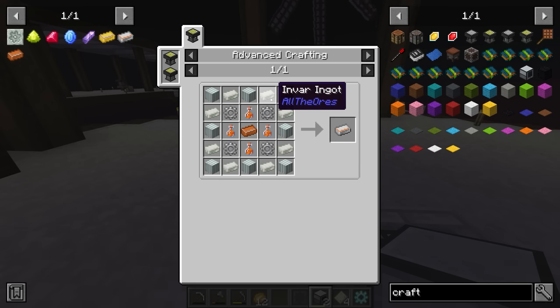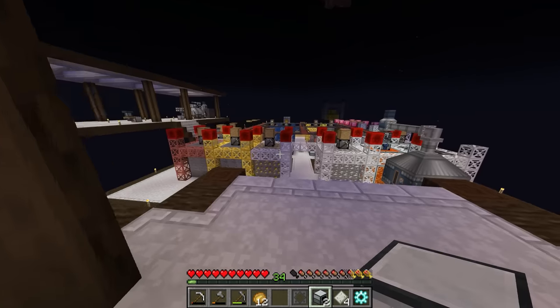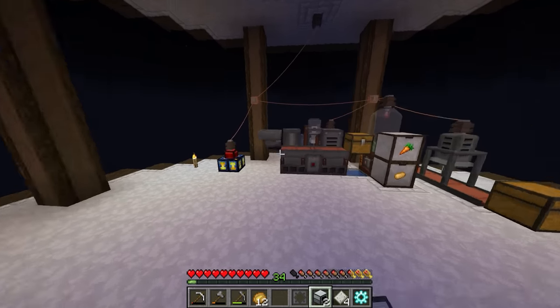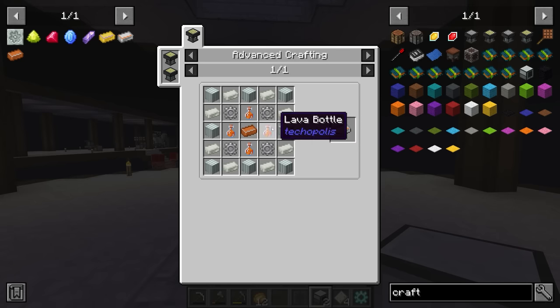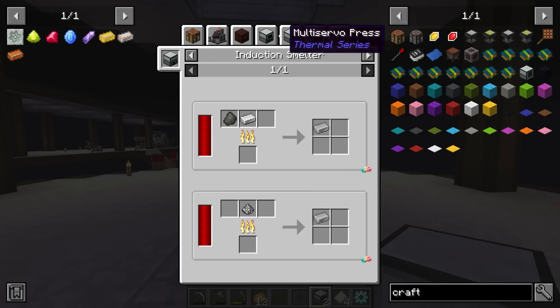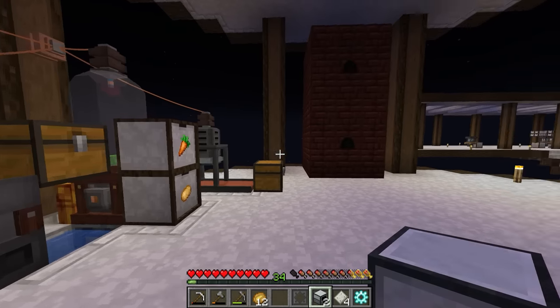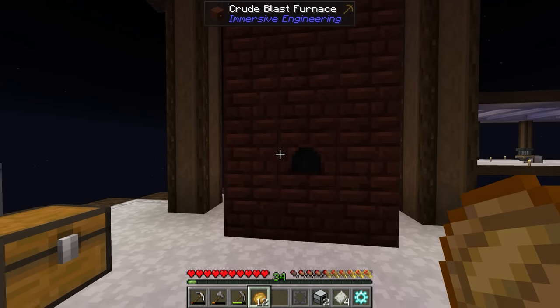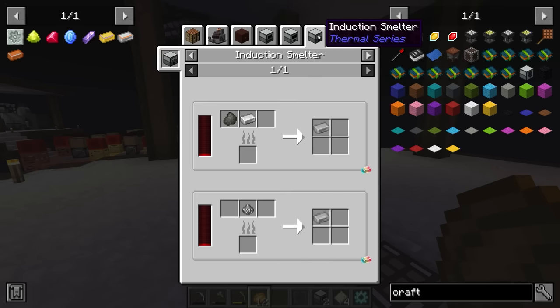The only thing we don't currently have is automated steel. We can automate invar with the induction smelter by exporting iron and nickel, automate aluminum sheet metal with the multi-server press and auto crafting table, and automate lava bottles by moving the bottling machine with another auto crafting table. We can't produce steel automatically right now. One option is investing in an improved blast furnace - unlike the crude blast furnace, you can't hopper into or out of the crude one, you have to put things in manually.